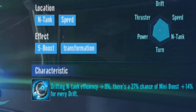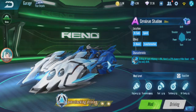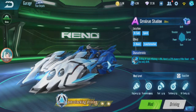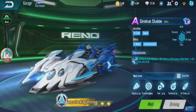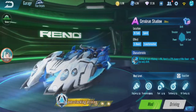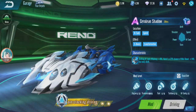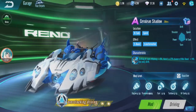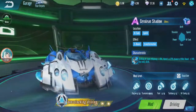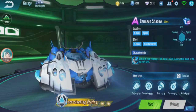Drifting efficiency plus 9%, there's a 27% chance your mini boost plus 14% for every drift. I have this car permanent in my WeChat server — I got it by luck in constellation for zero diamonds. You can check that video out later, I'll put it in my outro. Even though I have this car permanent, I don't use it in WeChat; it's not really that worth it. People don't use this car anymore.